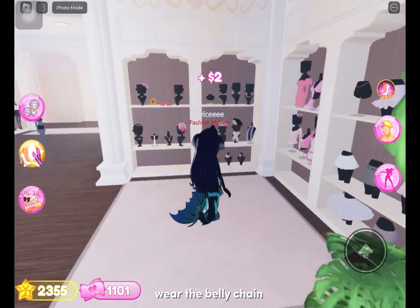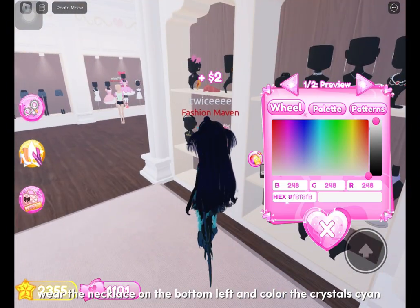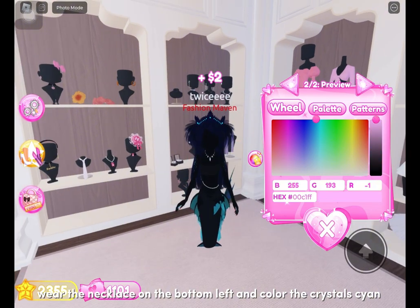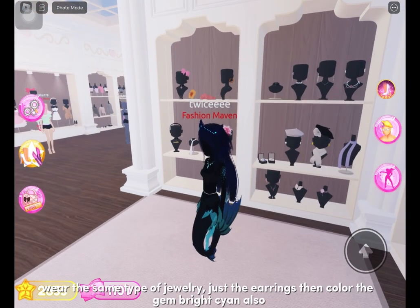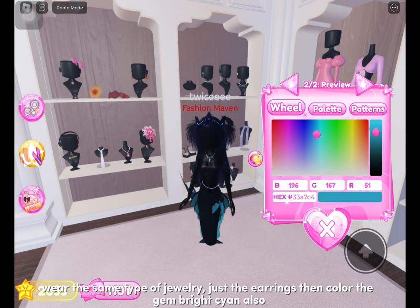Wear the belly chain. Wear the necklace on the bottom left and color the crystal cyan. Make sure it's the brightest to look glowing. Wear the same type of jewelry, just the earrings, then color the gem bright cyan also.